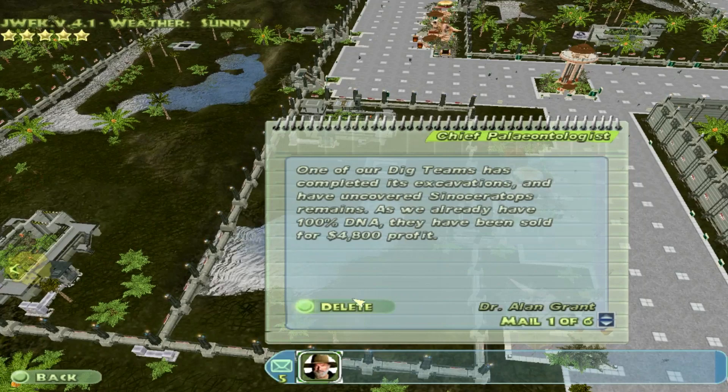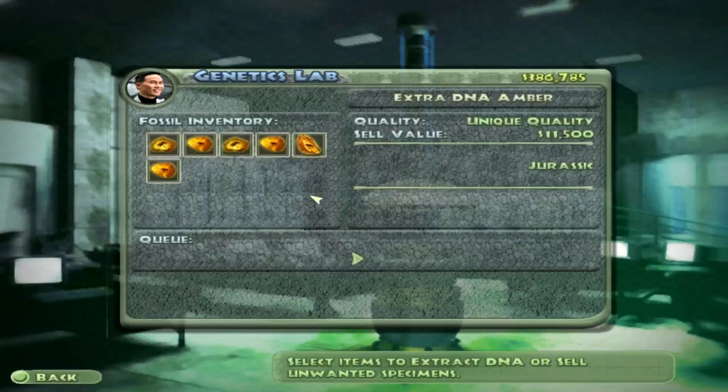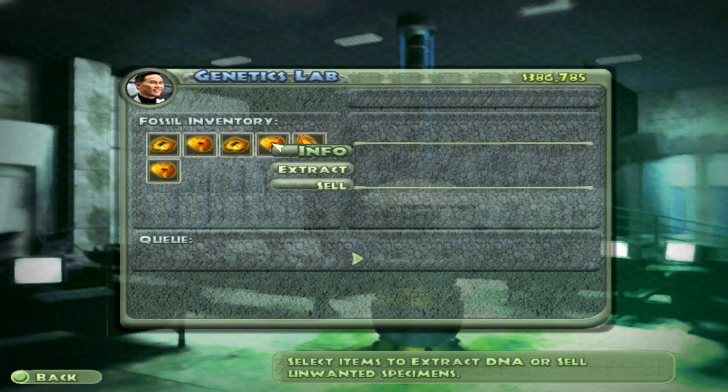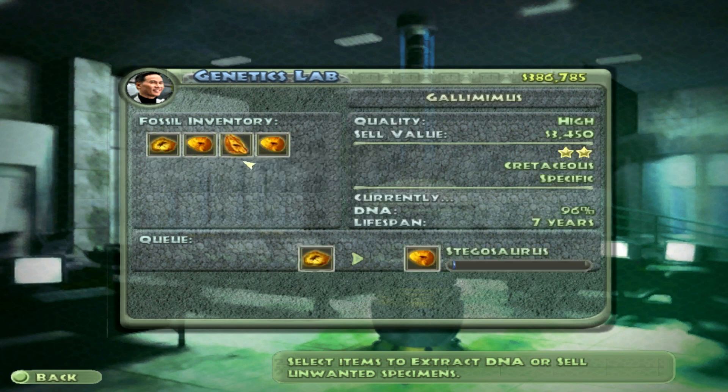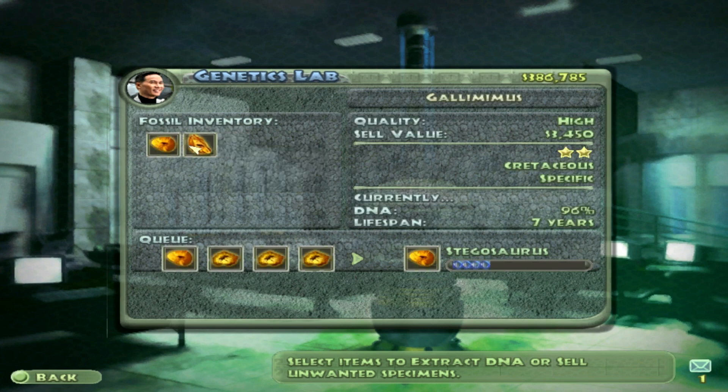Oh yeah, that's right — we have to deal with the dimorphodons. Stegosaurus — absolutely. Stegorex for DNA. And we'll sell the rest.